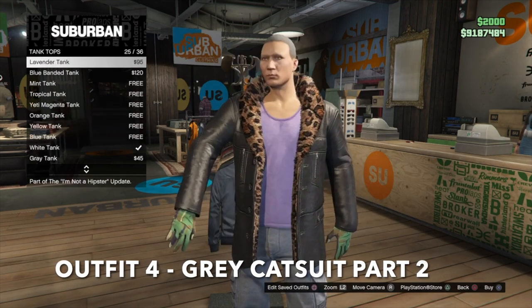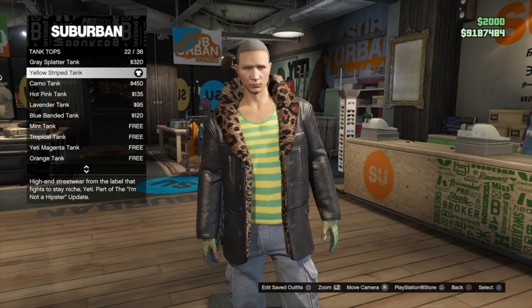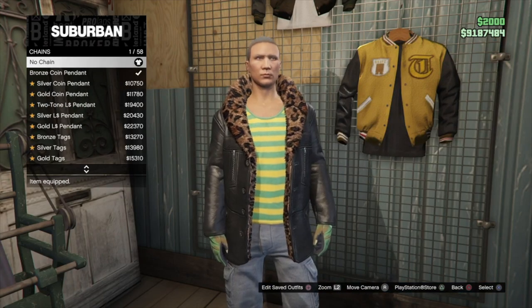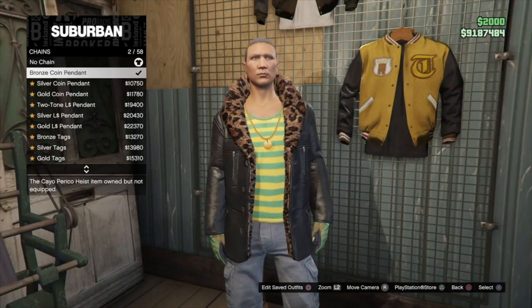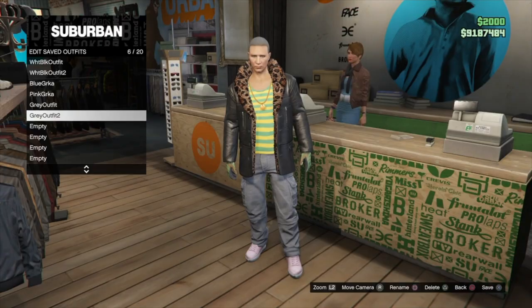For the second part of outfit four, go into tank tops and put on the yellow striped tank, then go into chains and put on the bronze coin pendant with the same pants, jacket, and shoes as the outfit before.